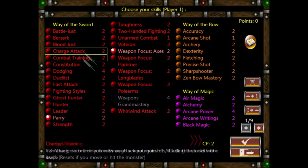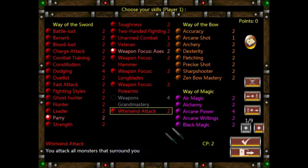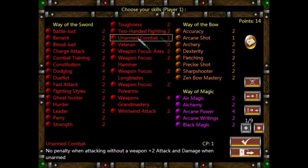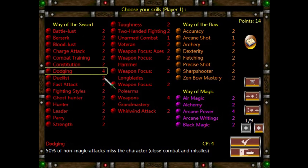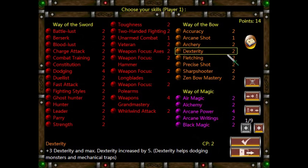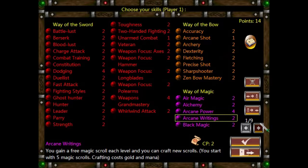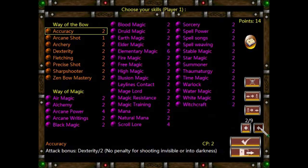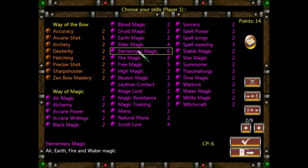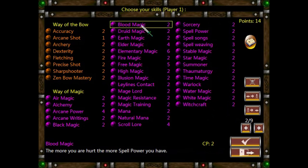It will immediately allocate to you a set of skills and talents, but I always reset it so I can choose my own. I use this skull and crossbones thing to reset them all. As you can see, they're divided into melee-centric skills, projectile or ranged skills, and then there's magic — though I'm terrible with magic in this game, so we're not going to bother with that. We'll go melee-focused, but there are various kinds of magic skills available.